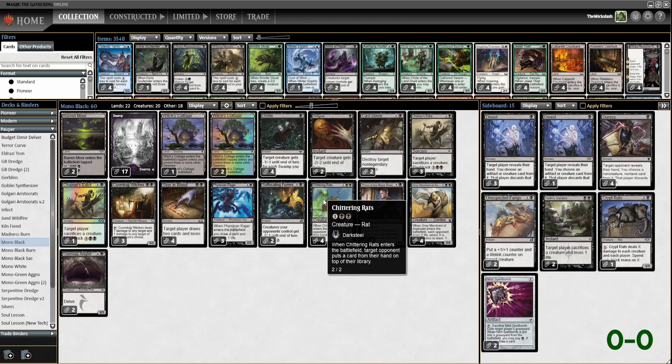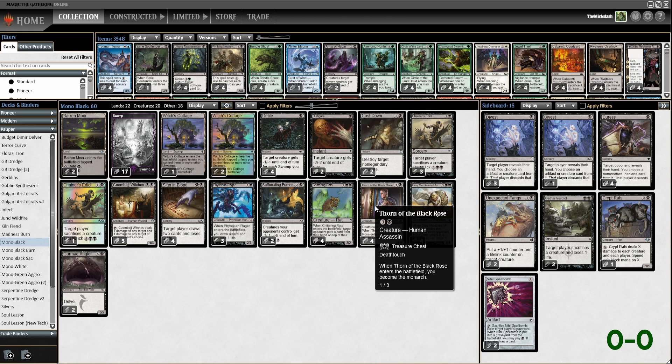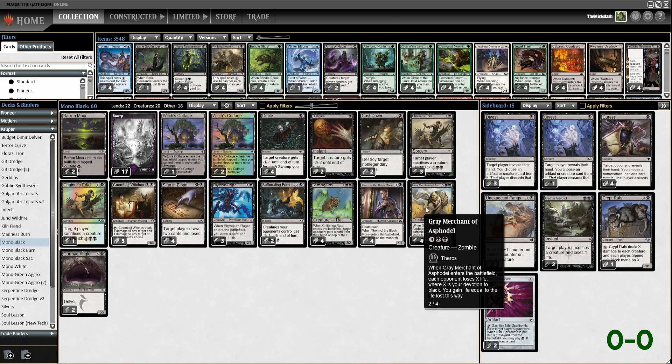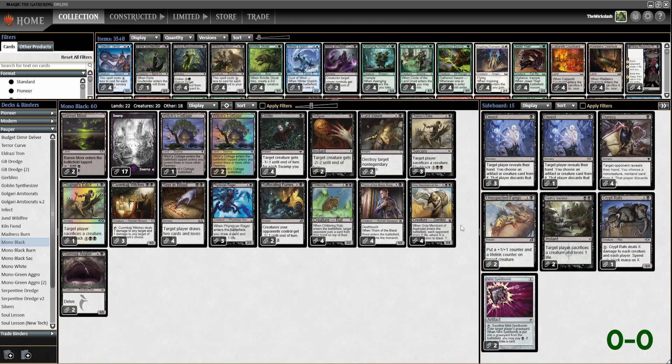Four Chittering Rats — when it enters the battlefield, target opponent puts the top card of their hand on top of their library. Four Thorn of the Black Rose to get that monarchy. Four Gray Merchant of Asphodel — when it enters the battlefield, each opponent loses X life and you gain X life where X is your devotion to black. A lot of our cards are black, so hopefully we can hit that devotion pretty well. And two Gurmag Anglers to round it out.